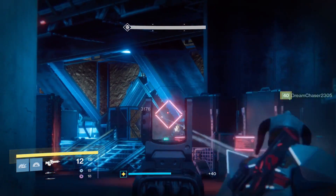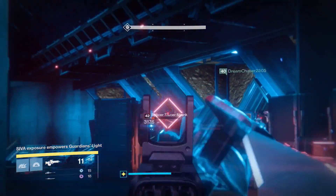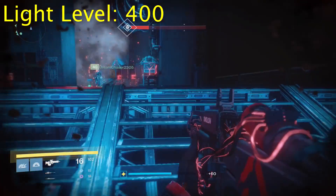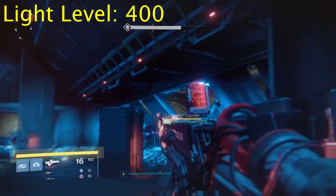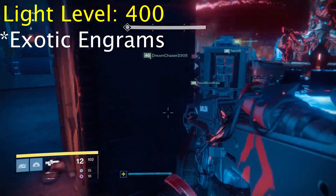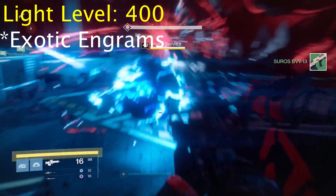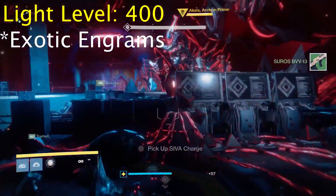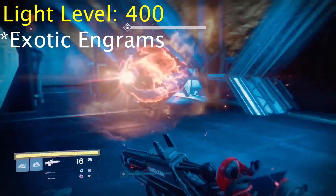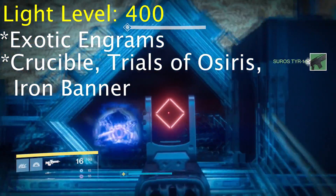Now we've hit the butter zone - we are at 390 and we've got to start that grind all the way up to 400. Let's look at some activities that can give you rewards up to light level 400. Starting off: your exotic engrams - if you've been stockpiling those, now would be the time to start decrypting them, but do it slowly, one at a time, checking if each gives you a light level increase before decrypting the next. Any PvP activity can drop up to 400 light, even regular Crucible matches.